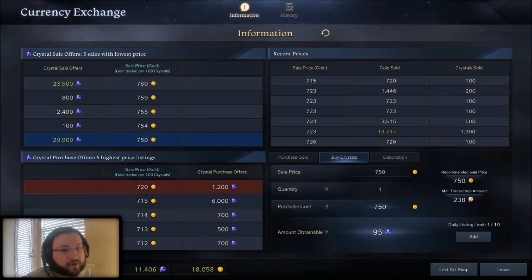This is why it's important to understand how the currency exchange actually works. The number that the game fills in automatically is going to be whatever the lowest price that crystals are currently sitting for on the market.